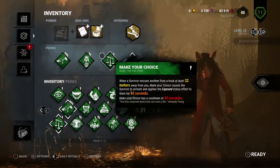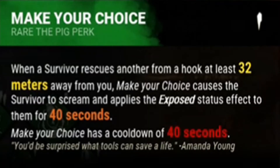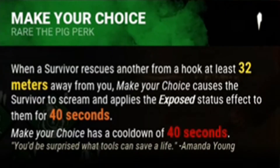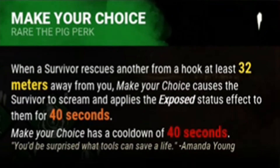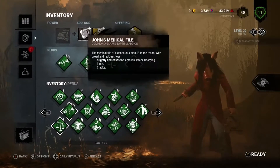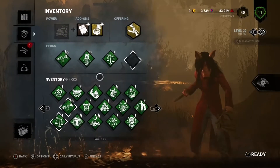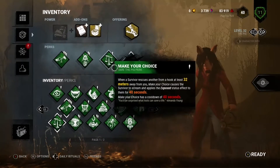Make Your Choice - one of my favorite perks. When a survivor rescues another from a hook at least 32 meters away from you, Make Your Choice causes that survivor to scream and applies the exposed effect for 40 seconds. It has a 40-second cooldown. These are only level 32 and one, but it's fun - I'm a little level 32 Pig.